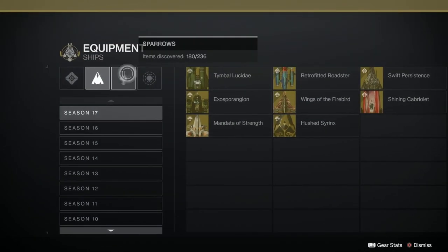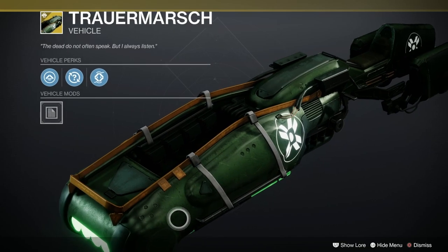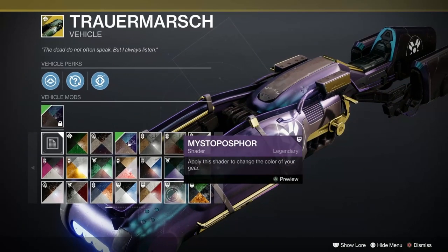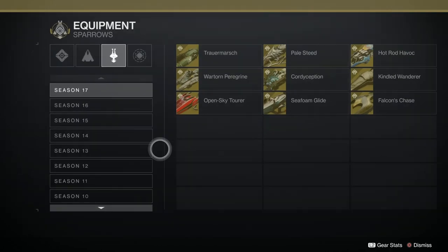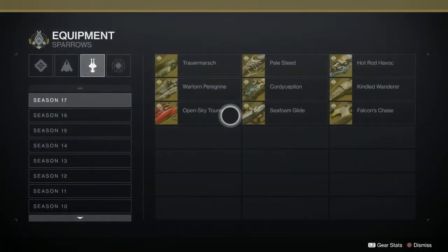Sparrows - let's have a look at sparrows. Season of the Haunted is the source of the Trower Marsh. It's in the same family as the ship. I'm not too keen on this design to be honest, it might grow on me. We didn't check to see what the booster looked like - engage! Oh, it's a nice green booster. Actually the booster's nice.